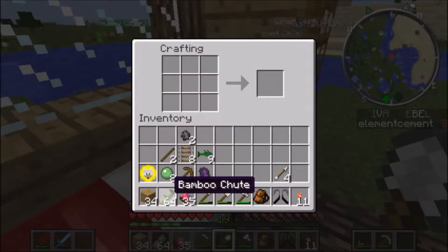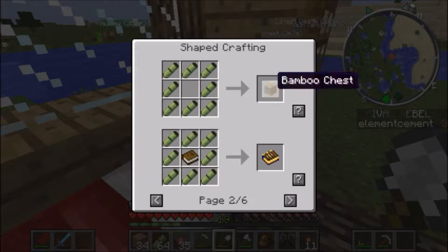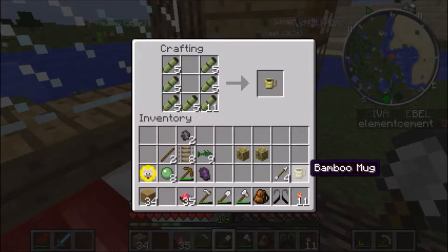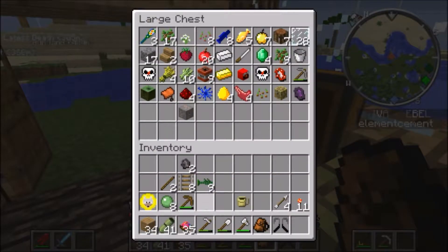You can craft things with bamboo, right? A mug, a net — I don't know if we have any string — and you can make a bamboo chest, which can go in between regular chests. The mug is also really important because that's how you get to craft certain things. Yeah, the mug is actually really important.